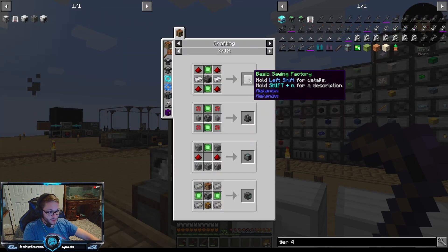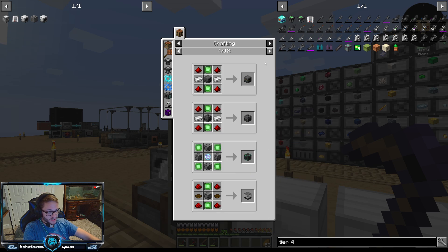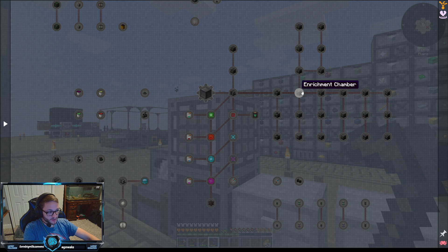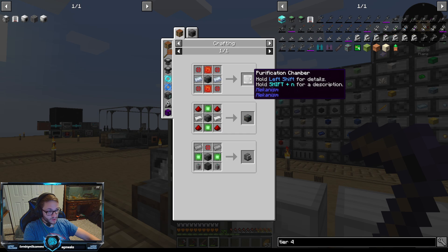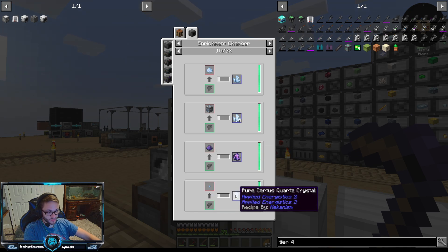I think Mekanism is gonna open up the way into some other things. There's a lot of things you can do — you got the smelting factories, the injection factories, crushing, and all these other things. Mekanism is fairly important, especially with the enrichment chamber, which makes a lot of things. Namely, we're gonna be using it to turn seeds into pure surface quartz crystals.